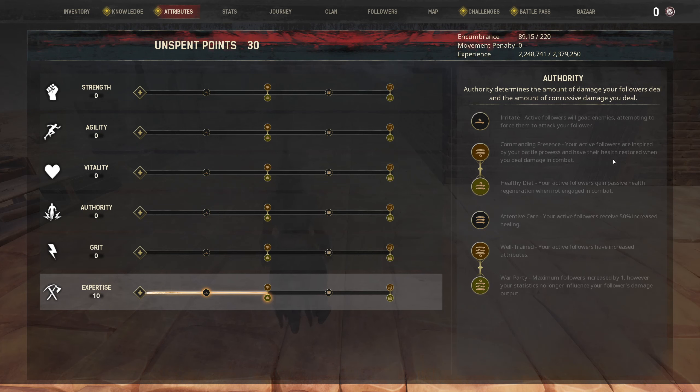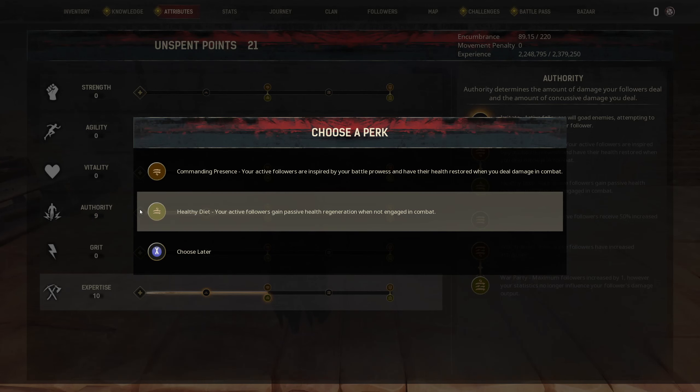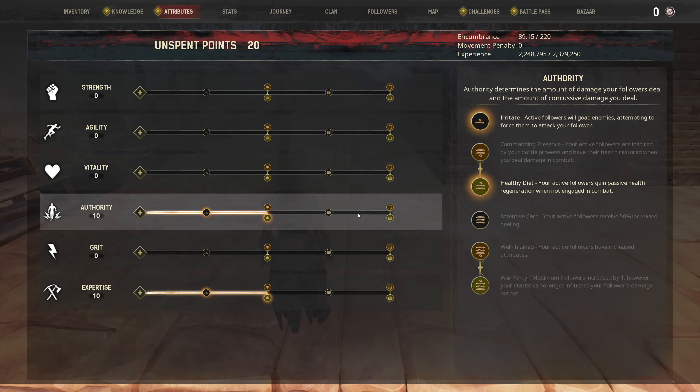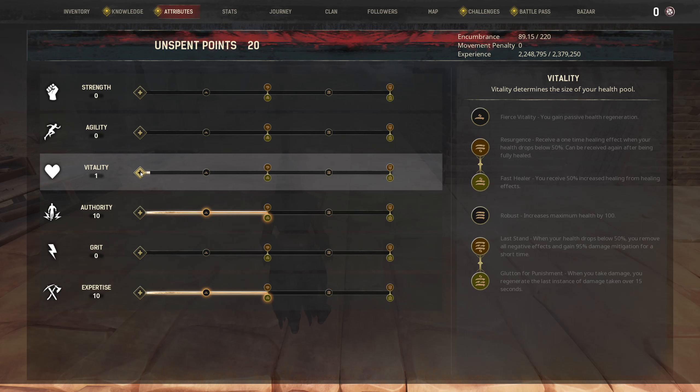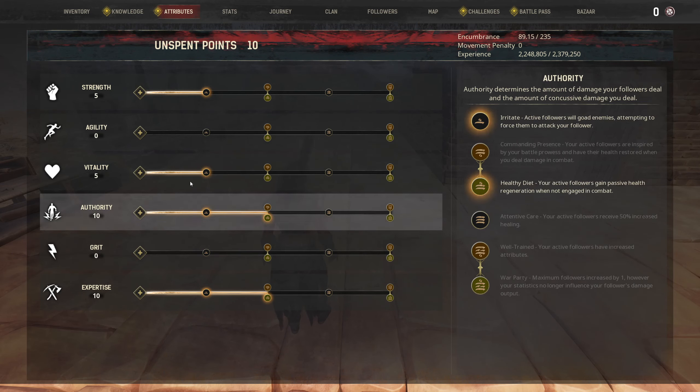The other thing I kind of want is a passive health regeneration when not engaged in combat. And this here is pretty good when fighting bosses. Does this include bleeding damage from daggers? Because then that would be really good against boss fights. However, getting your follower to full health between combats — that seems like a pretty decent deal as well. So let's grab that and try it out.